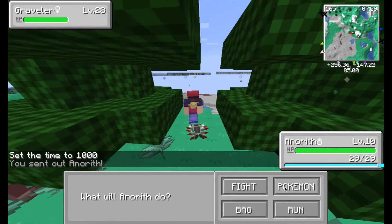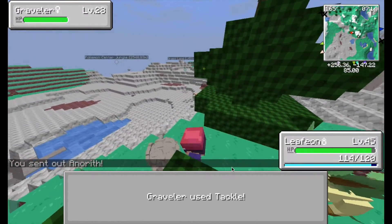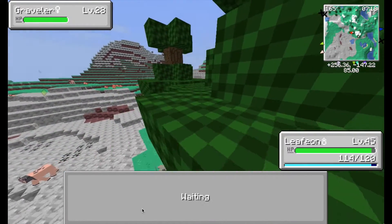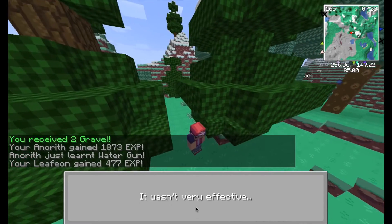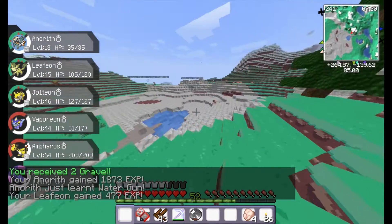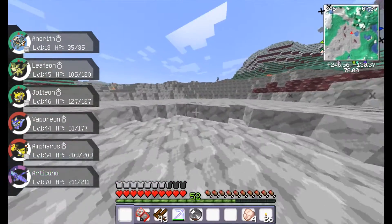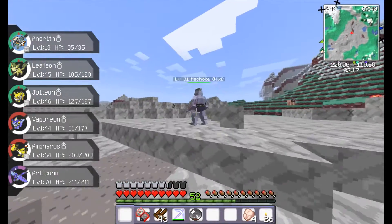I mean, by now it should be at least showing me some attacks saying so-and-so has spawned in this biome. Like, how rare are the legendaries? I'm not even close to finding any legendaries besides the ones I've already found - the rare legendaries, the super rare legendaries. I really want to catch a Mewtwo. A Mewtwo would be amazing to have.